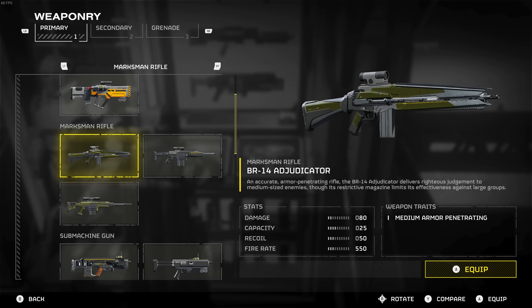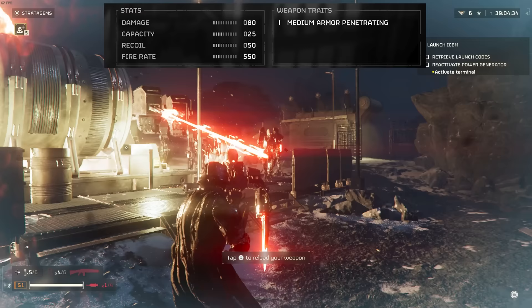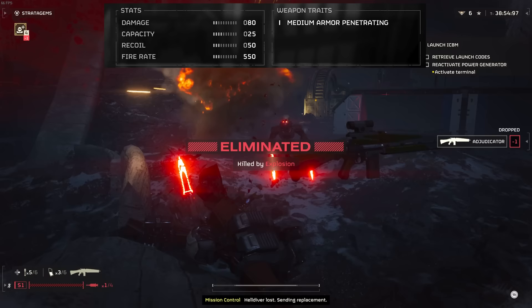It's listed as a marksman rifle, which I immediately found to be a bit confusing, because the damage output is a measly 80 — a lot lower when compared to the other two marksman rifles. It has an ammo capacity of 25 rounds per magazine and a total of 6 magazines. It has a recoil of 50 and a fire rate of 550. For weapon traits, it claims medium armor penetrating.